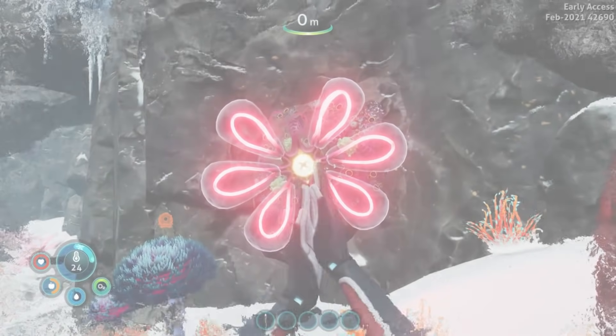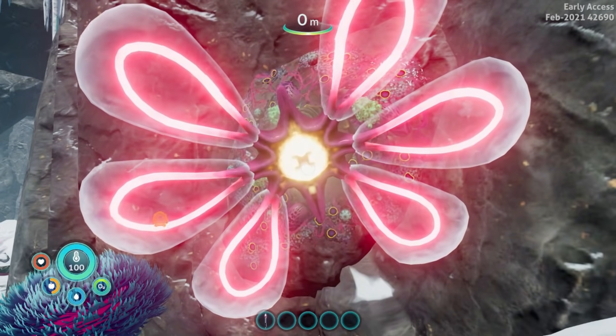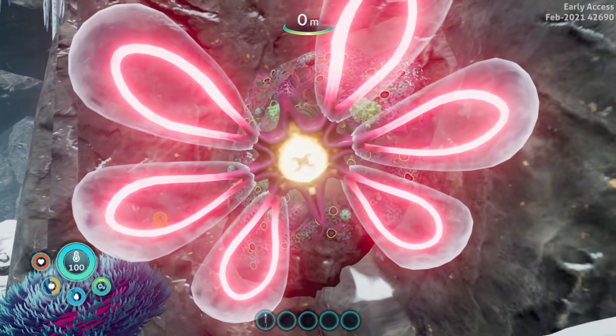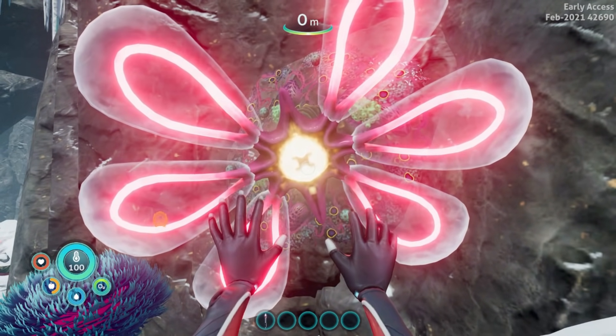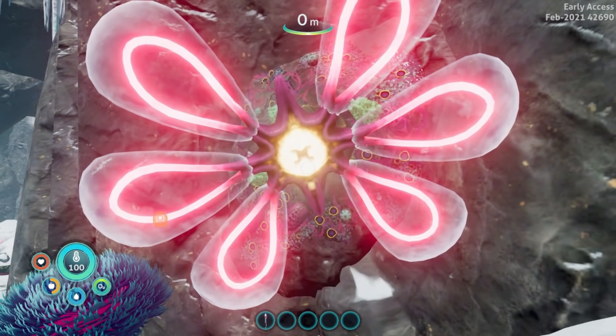We're going to die, so we want to find this big pink flower and stand right up to it to warm up. As you can see, our temperature gauge has already recharged and we're good to go. As you go to zero on your temperature gauge, you will start to take damage on your health bar and eventually you will die.